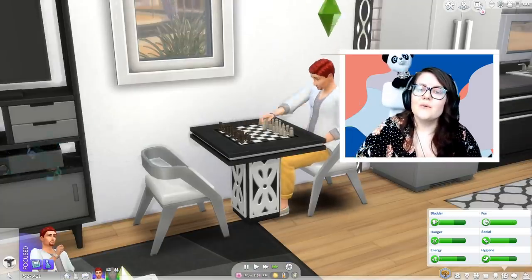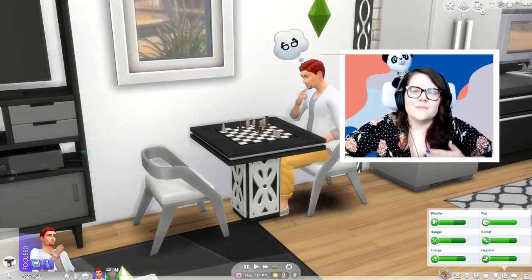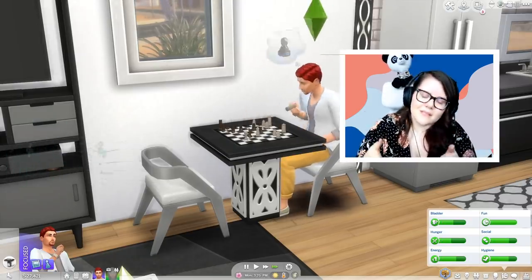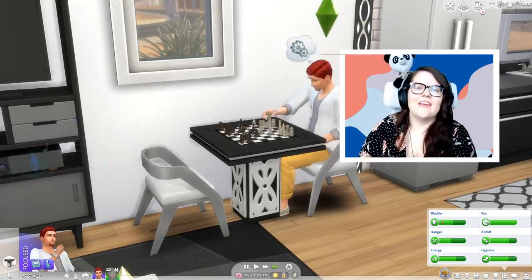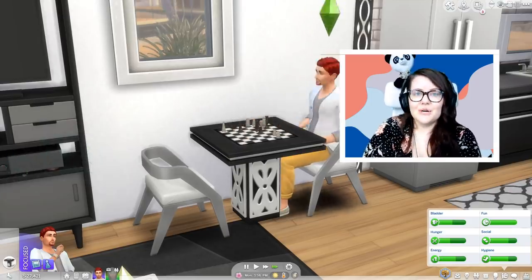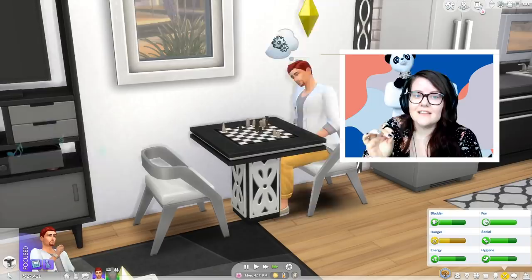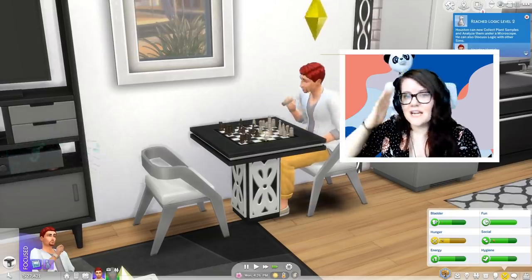Another one you can use is feeling focused while trying to learn the logic skill — that also helps. It just gets your Sims focused on the task and they gain skills faster. And if you pair this with the skill gains you can get from living in a tiny home — if you have The Sims 4 Tiny Living — your Sims will gain skills so quickly that you'll feel like you're hardly even playing the game. It's kind of ridiculous.